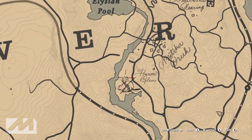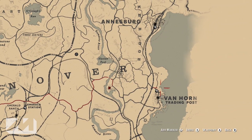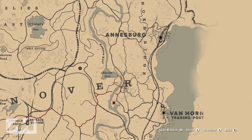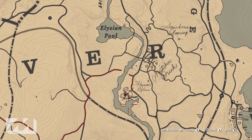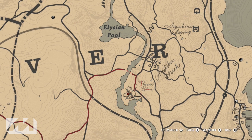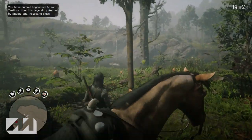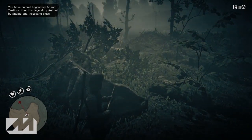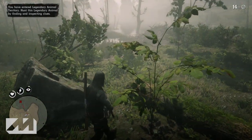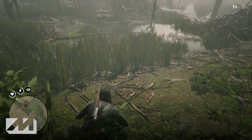He's located just west of the Van Horn Trading Post and south of Annesburg. As you guys will see, just south of Annesburg there is a pool called the Elysian Pool. He is just south of that alongside the river. If you go down that little river you guys will start to see the beaver home — or the beaver homes, plural — there are several stacks of sticks, and that is the area you're going to want to search. Once you move down into that direction you're going to get the notification that says you are in the area of a legendary animal.